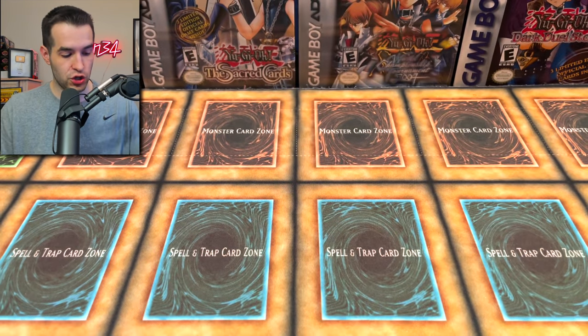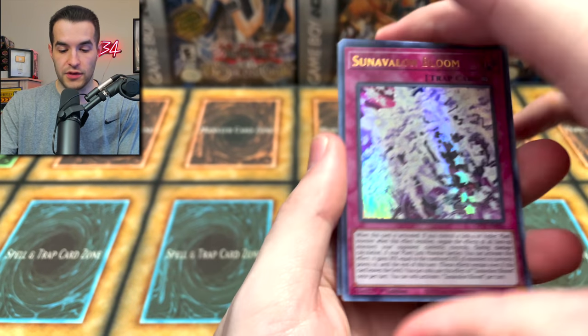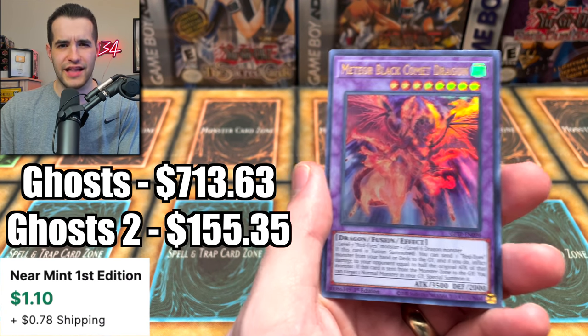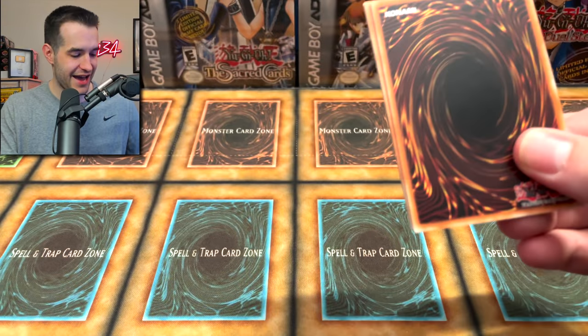Duo Donkey and Galayuga, Fossil Fusion — very nice. Final packs: Sun Avalon Bloom, Hieratic Seal of Reflection, Resonator Engine, Hieratic. Wait, this isn't the last pack — I always think there's fewer packs left than there really are.